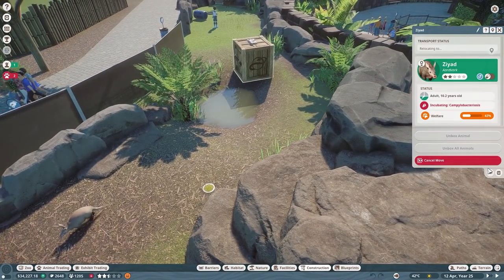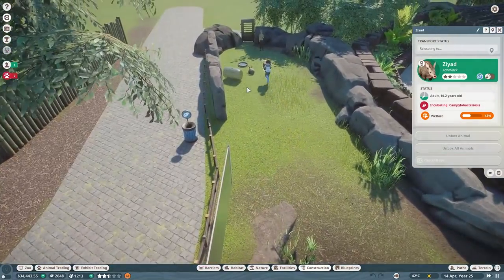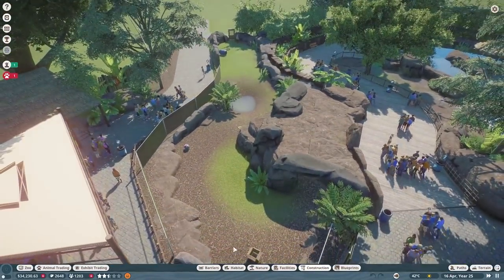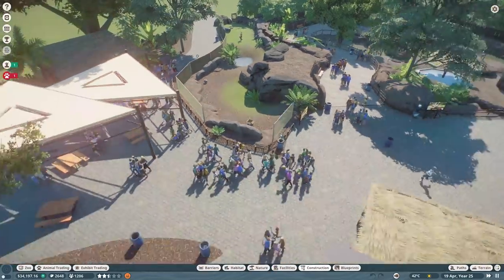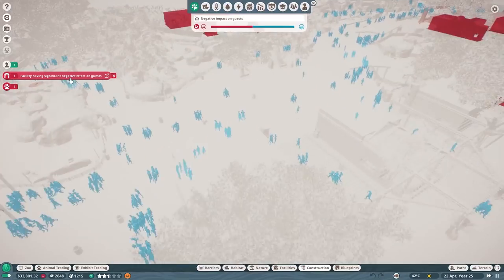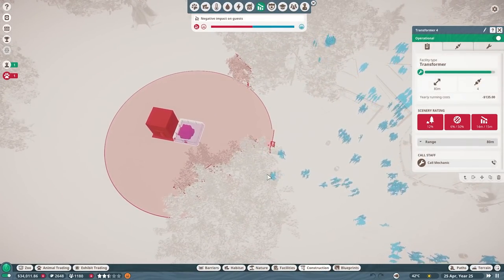Oh, is somebody picking you up? The vet's picking them up, so yeah, that means we can really easily turn this into a babirusa habitat without too many changes. We'll take a look at what they want for foliage and things like that, but that's the plan today.